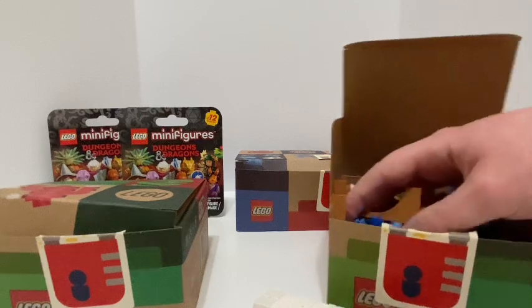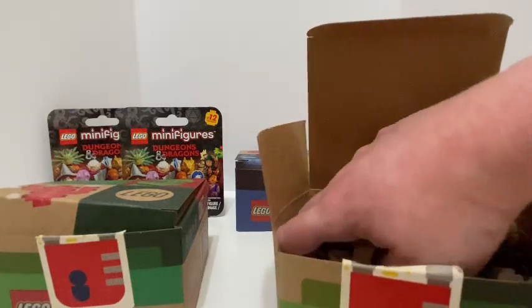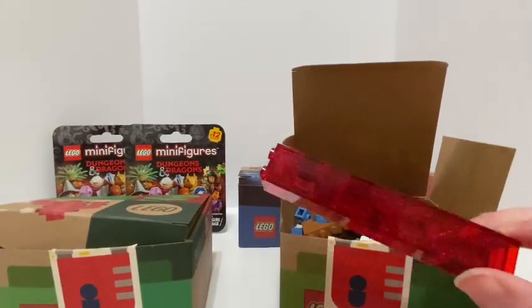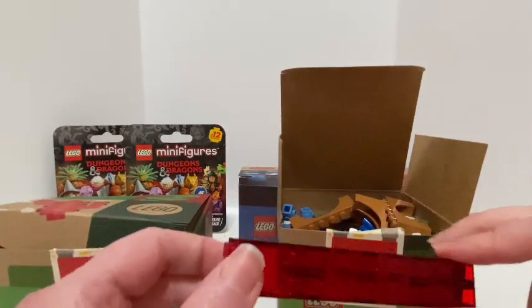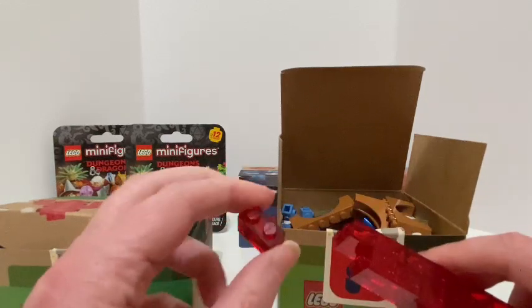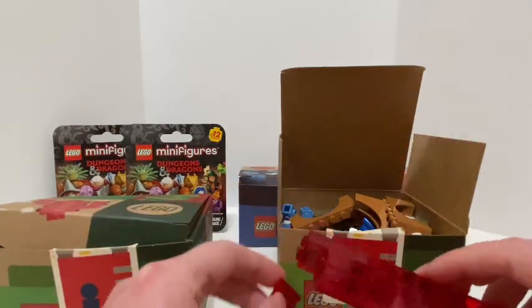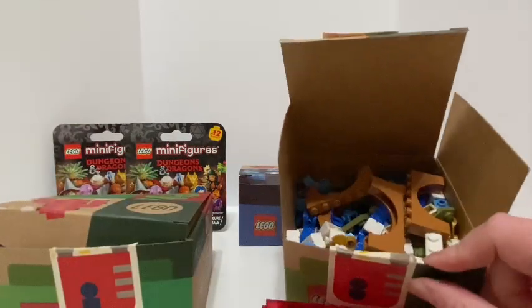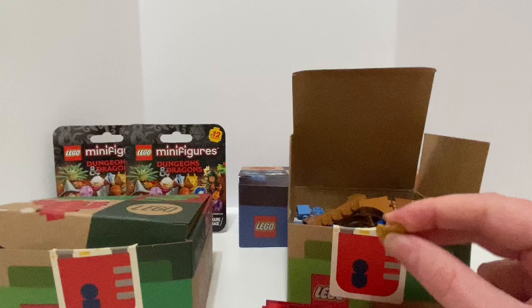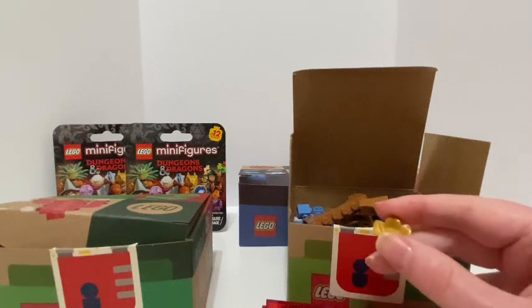They also have trans red bricks. I found these trans red bricks - they were all under the other pieces. There's a one by two in trans red. I also got these gold leaf pieces, which will be good for detail on a Lego building or something.